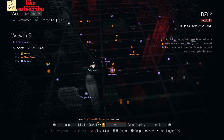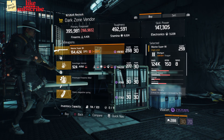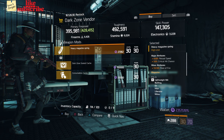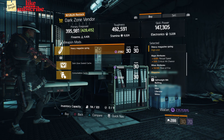For our next gear items, you're going to head to West 34th Street Checkpoint. Here the Dark Zone vendor has a Marine Super 90 with a gear score of 259. It has 297.50% stagger and the talents are Deadly, Determined, and Responsive. Also here we got a Heavy Magazine Spring with 4.50% reload speed, 3% crit chance, and 10.10% rate of fire.